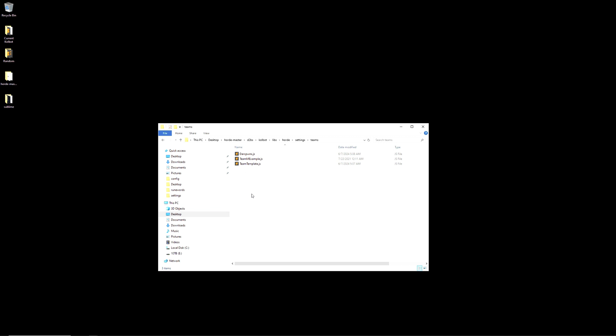There's another more important settings file we need to edit. To find it, navigate to d2bs, colbot, libs, horde, settings, teams. Once there, find the teamtemplate.js, copy and rename the file to your team's name. Once done, open the newly created JS file and we can edit our team.